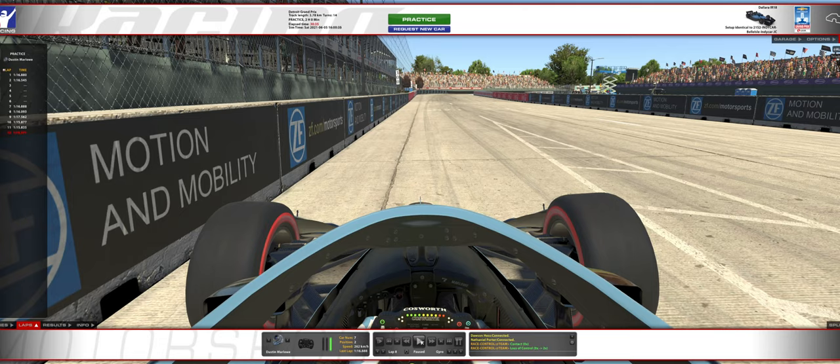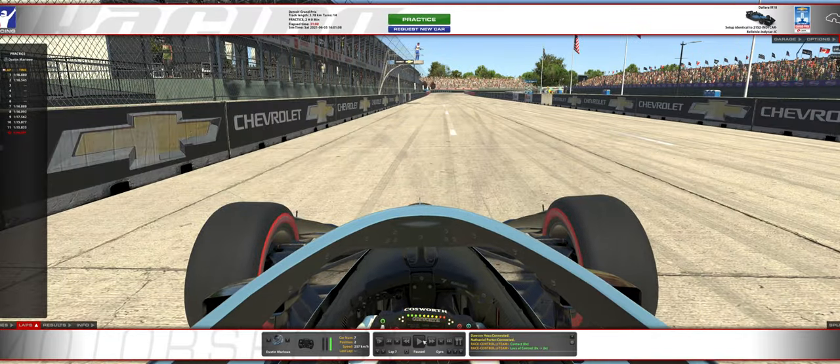Turn one is interesting in that the timing I use is very much based on my eyes. We're approaching the 300 marker board — the timing I use is get to the 300 marker board and immediately start looking for the little bit of curb to the right while getting the car slowed down. I don't like to trail brake here, but if I get the car slowed down and back into fourth gear and stay off the gas, that's enough to keep it through the apex of one.